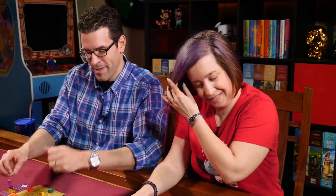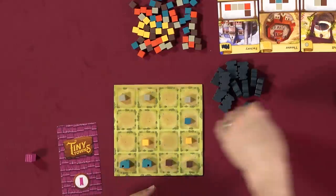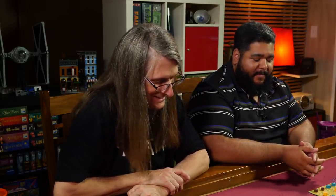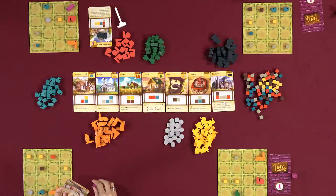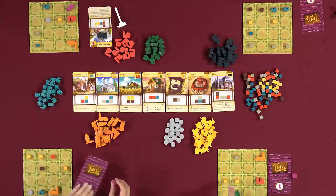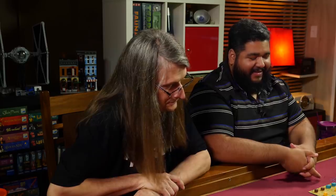Players are increasingly stressed about board placement. Lincoln keeps calling wheat, much to everyone's frustration. Rodney laments his placement choices, saying he's been terrible at planning. Players joke about needing to leave room when constructing, thinking about what surrounds each building. Someone notes the factory really needs to be built sooner rather than later. Rodney calls wood and builds something, feeling more confident.